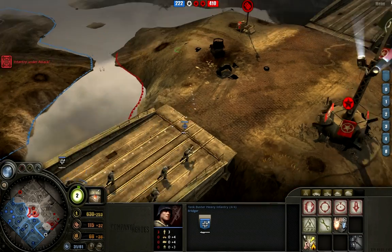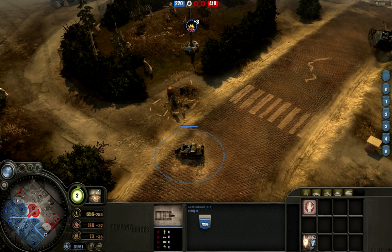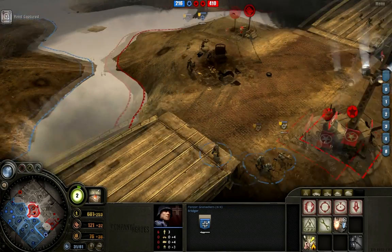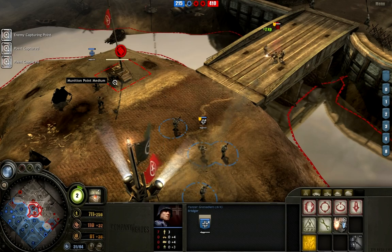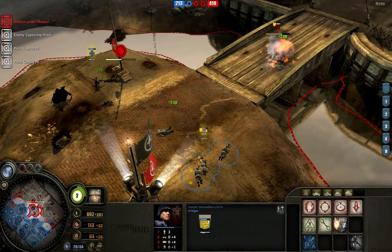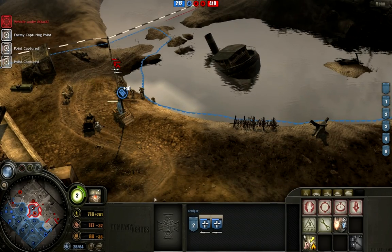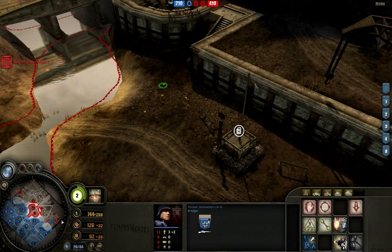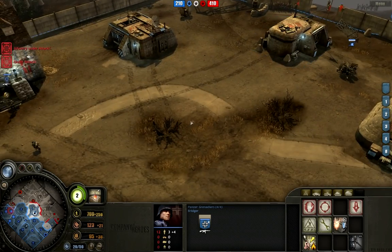I'll try to flank this machine gun this way if he's got one still. Let's see if he notices my Kettenkrad sneaking around there. There it is — he's got an AT gun right in the middle too, that's not bad. Luckily I have that. Lost a vehicle? He stuffed my Kettenkrad.